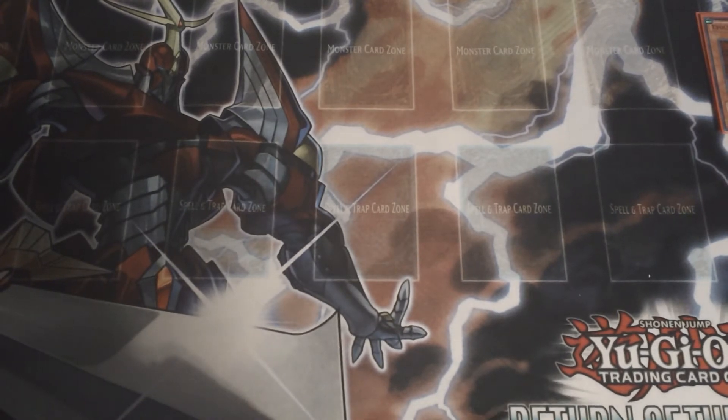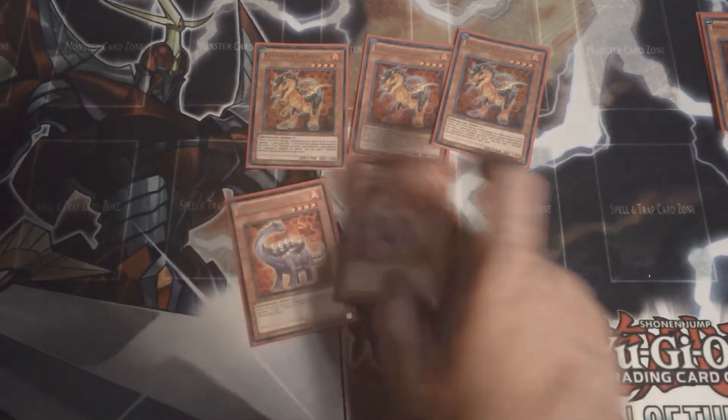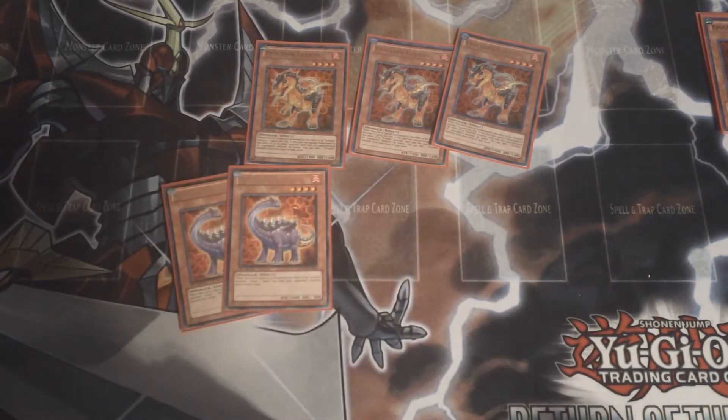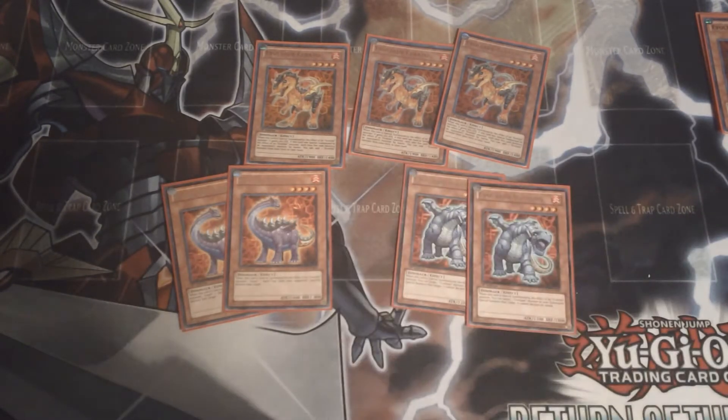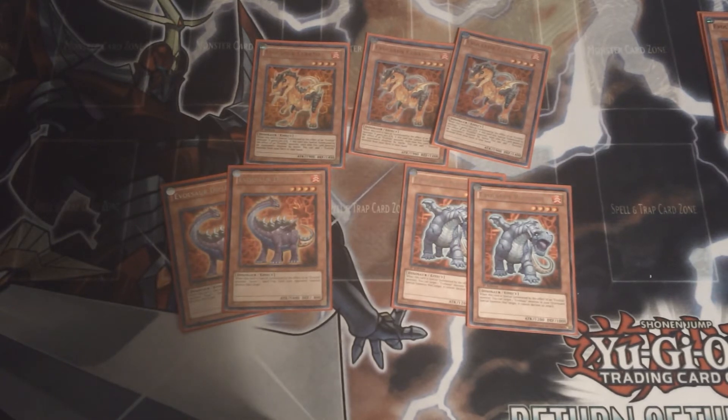For Evil Swords, you really never want to draw into them, because you want to keep them in your deck so you can summon them with Evil Tiles and activate their effects. You have three Serato — when it comes out of the deck, it goes up to 2100 attack, can run over guys, and searches for Evil Tiles from your deck.